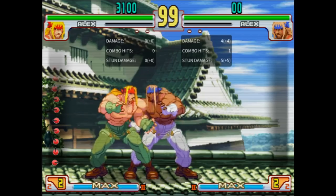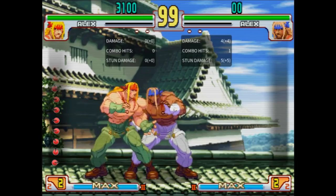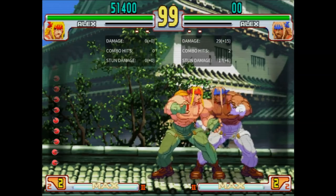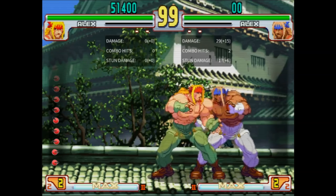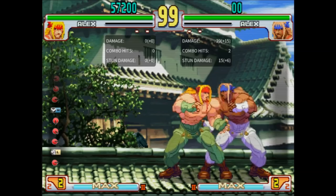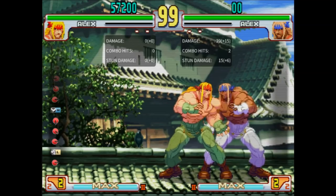The first thing an SF5 player might notice about Third Strike Alex is that he swapped his Close Jab and Stand Strong animations. Stand Strong is one of Alex's main cancels — it comes out quite quickly and goes into all of Alex's comboable specials. It's his best normal for empty cancels too. His only other cancelable medium is Close Forward, which is a bit stronger and has more active frames, but it's a bit slower.